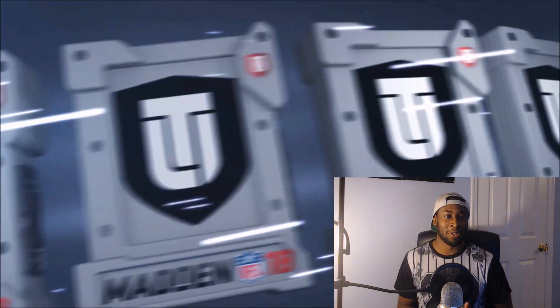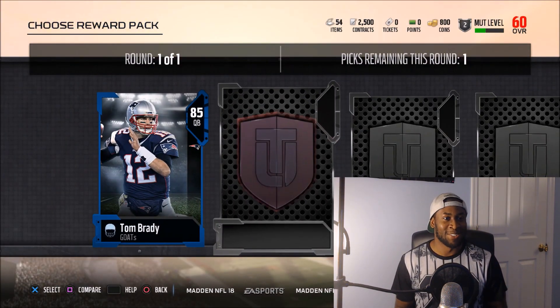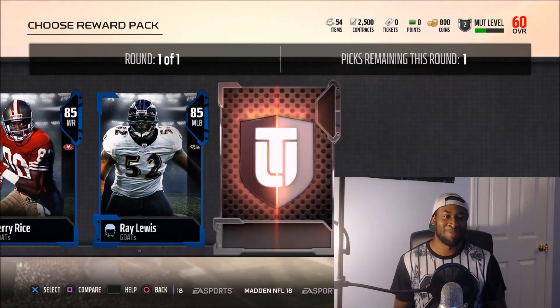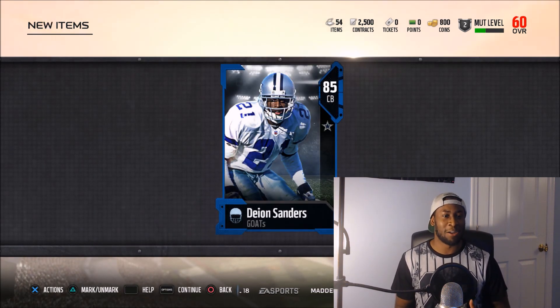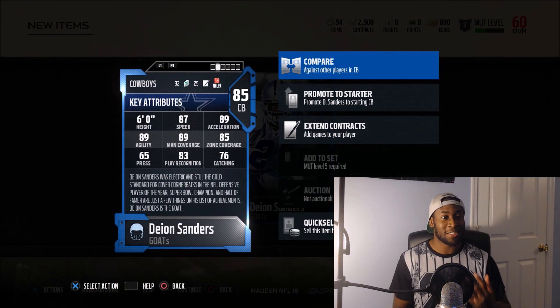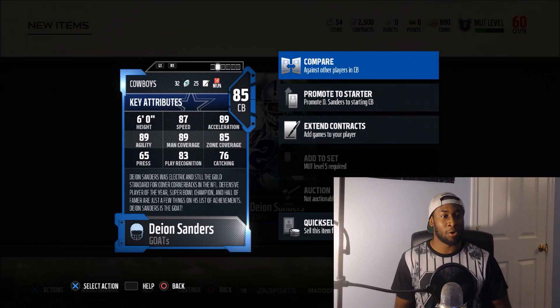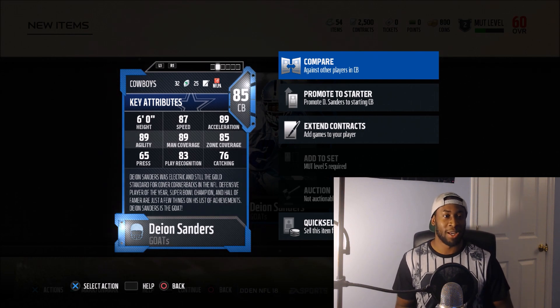You guys should already know who I'm going to take — it's obvious. I played cornerback in high school so I gotta represent. Going with Neon Deion Prime Time, baby. I don't even have to look at the other ones. I feel like this card is the best option out of those five because cornerbacks this year are low-key kind of slow. This one has amazing speed along with really good coverage stats. The other positions you saw there you can get cards with relatively similar stats for a much cheaper price, but you can't really do that for cornerbacks, so I feel like this was a must-cop.